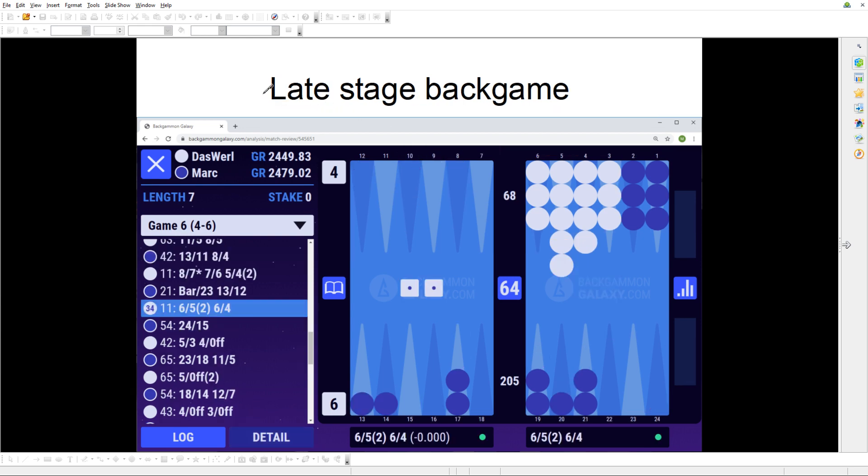Moving to the late stage of the back game — something I talk about a lot in my new book, Cube Like a Boss, in the back game chapter. In this position it's a late stage because white is now definitely starting to clear his points and bring his checkers in. This is also a deep back game.